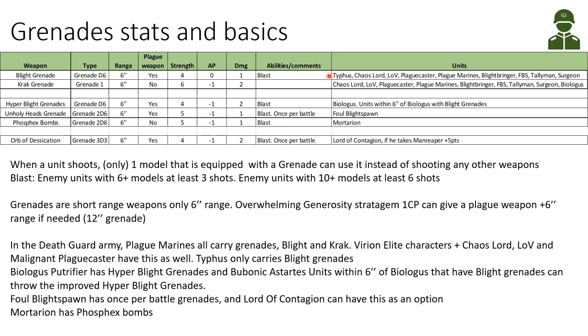A lot of units in the Death Guard army have access to Blight Grenades, and many also have access to Crack Grenades. The exception is Typhus, who only has Blight Grenades. The others — Chaos Lord, Lord of Contagion, Plaguecaster, Malignant Plaguecaster, Plague Marines most importantly, the Blightbringer, Foul Blight Spawn, the Talisman, the Surgeon, and the Biologous Putrefier — all have grenades.